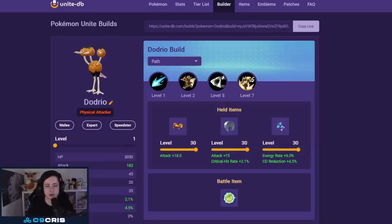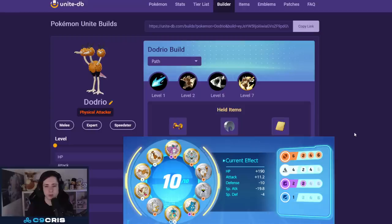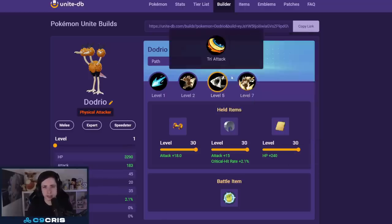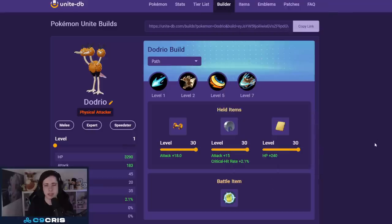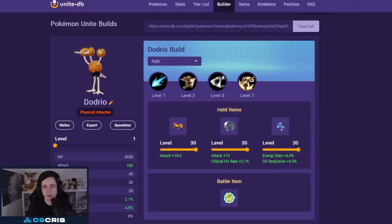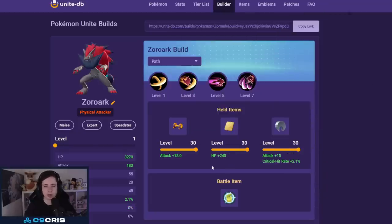Now speedsters. First: Dodrio with Triple Kick and Jump Kick — currently the strongest speedster in the game. Items: Attack Weight, Razor Claw, then either Energy Amplifier with black emblems for a cooldown reduction build, or Cookie with brown and white emblems for more sustain and tankiness. You can also use this same build for Tri Attack and Agility if you prefer a safer and easier option. Battle item: always Full Heal. The cooldown reduction build uses black emblems only — Tri Attack/Agility does not.